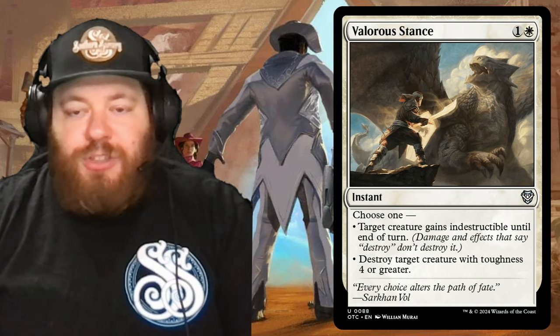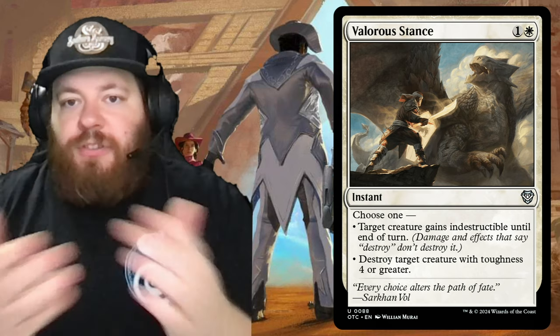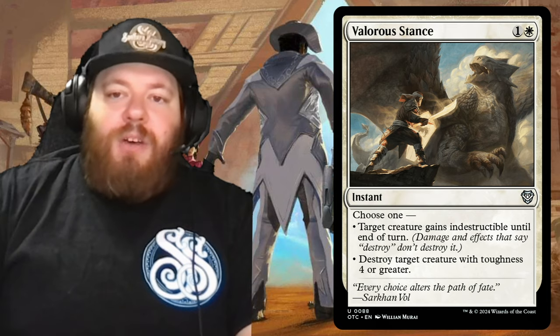Then Valorous Stance — one and a white. Choose one: target creature gains indestructible until end of turn, or destroy a creature with toughness four or greater. It has both sides of the coin — you can protect something or take something out.